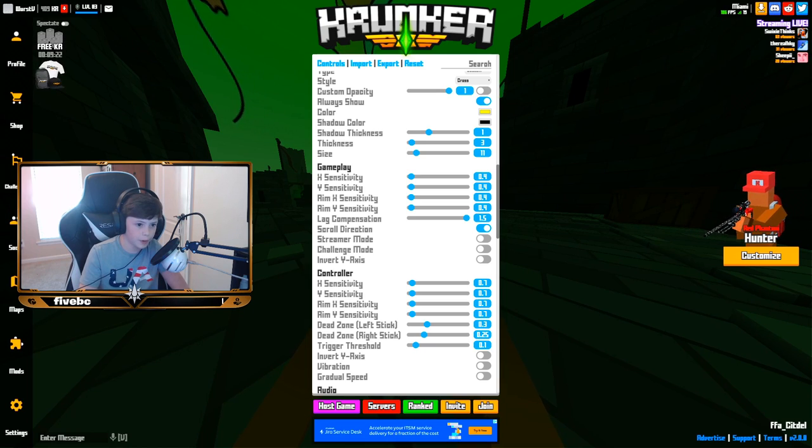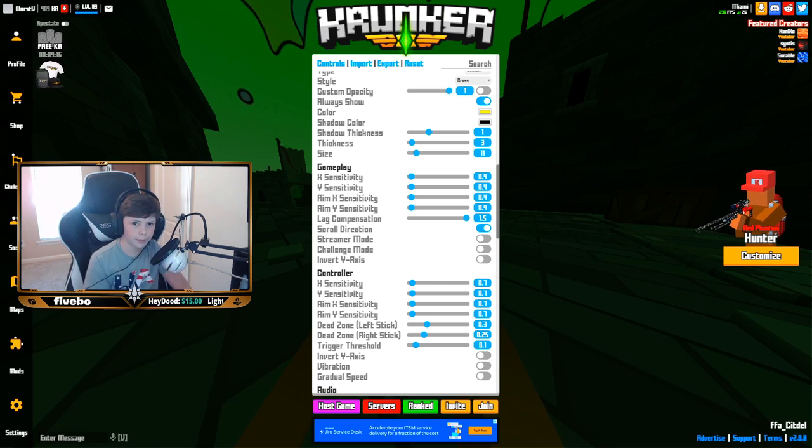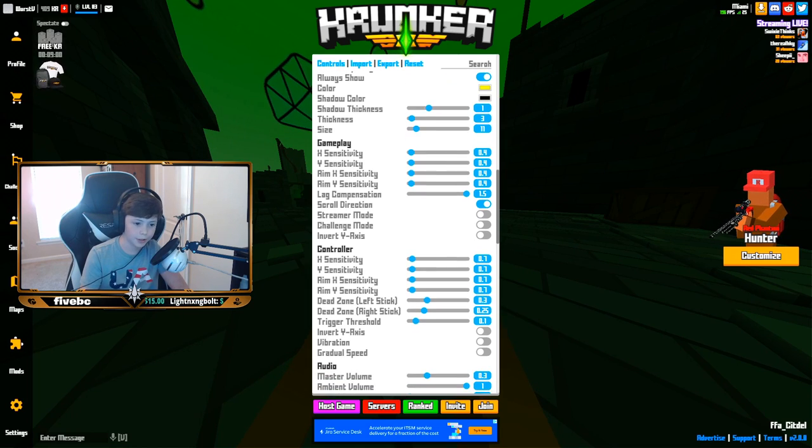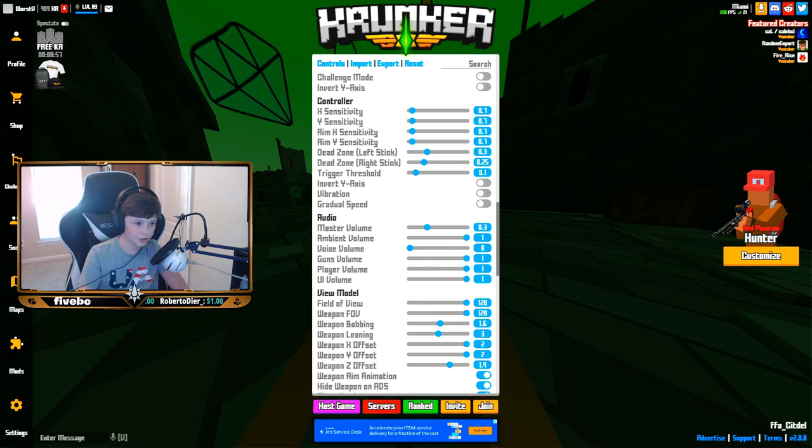Sensitivity X is 0.4, Y is also 0.4. For aim they're both 0.4 as well — so everything's 0.4. Lag comp is all the way up because you can hit shots better, especially on SV or EU servers. Streamer mode I have off — I've never really used it. Challenge mode is off by preference. Invert Y axis is off.